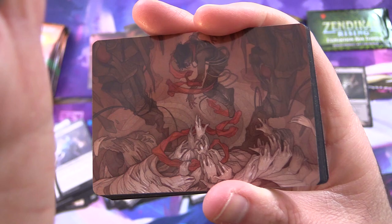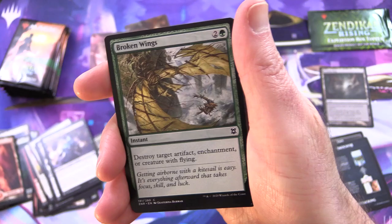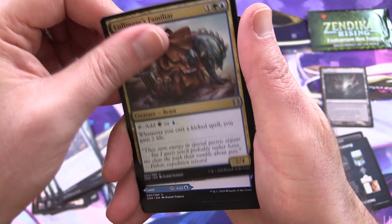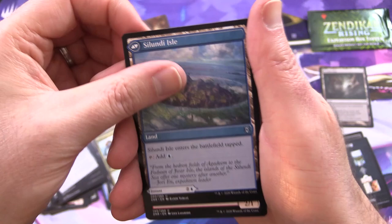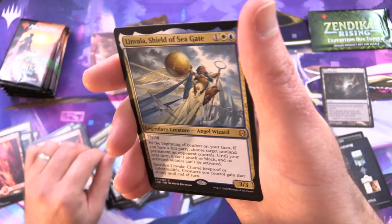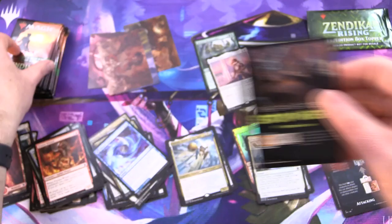Hoping to pull more Mythics though, as usual. That is Thwart the Grave, and we also have a Mountain. Broken Wings, Cliffhaven Kite Sail, Utility Knife, Adventure Awaits, Spare Supplies. Lol Mages Familiar for the uncommons, Salundi Vision — flipping around into Salundi Isle. Fisher Wizard, Goblin Wizard. And another Mythic: Tazri Beacon of Unity! And also Linvala Shield of Seagate — an extra rare there. Foil Practice Tactics, and no list pull here.